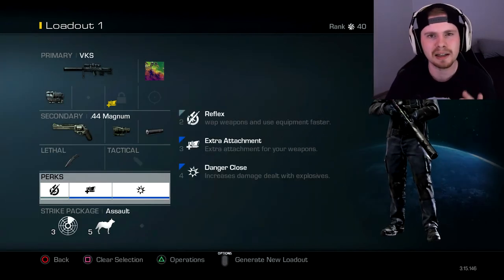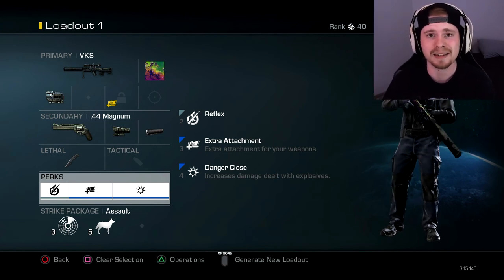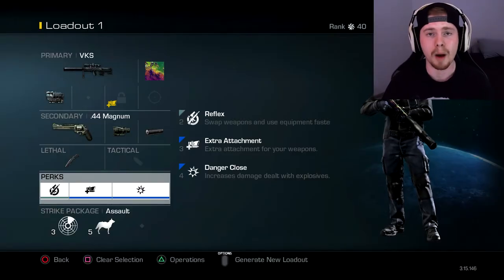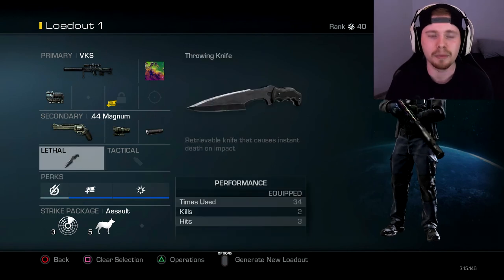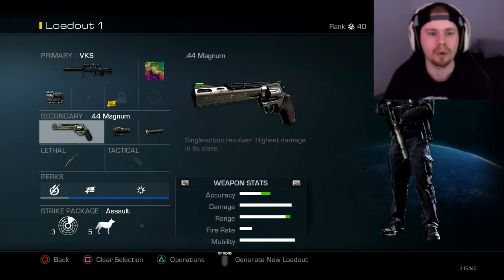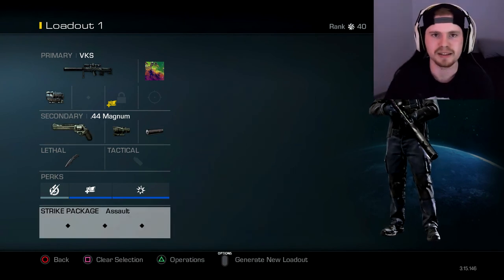Perks — this is where it gets a little bit tougher in this game to decide, because honestly I can make my class as useless as shit and not have any perks. I just decided to fill it out and put just a bunch of useless perks on there that aren't gonna help me whatsoever. So I put reflex on, which is where I can swap my weapons faster, extra attachment, and then danger close because I have no lethals. And then we're running the satcom and guard dog — I'm not even gonna get those, so I don't even know why I even have those on.